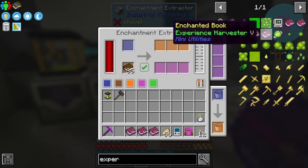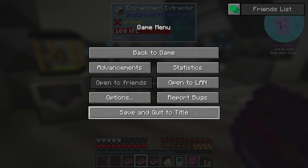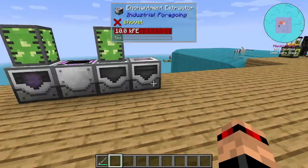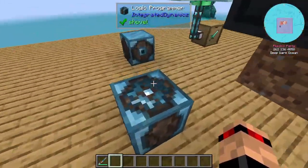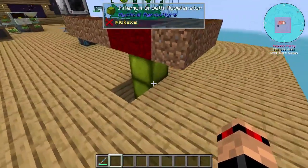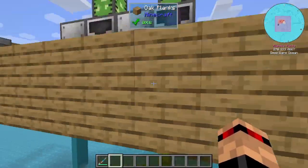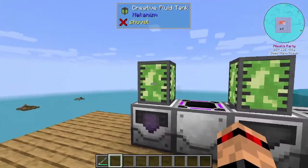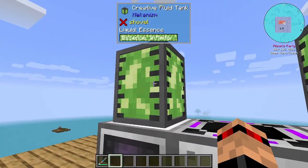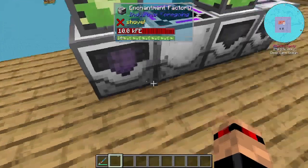I'm going to go look that up - I'll be back in a sec. I couldn't find any, only spent about five minutes looking. So we're going to use our test world again. You know we've got all this stuff we did for the integrated dynamics. I've put some creative energy cells underneath here and creative fluid tanks with essence in them, exporting downwards into these - so we've got a bunch of essence.